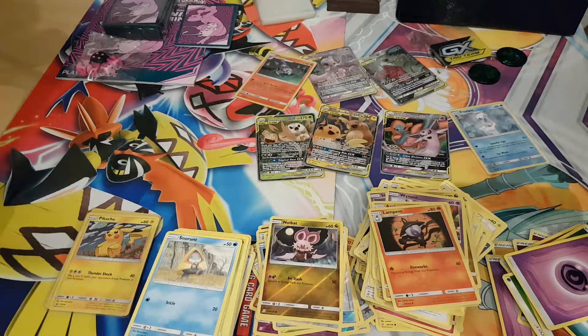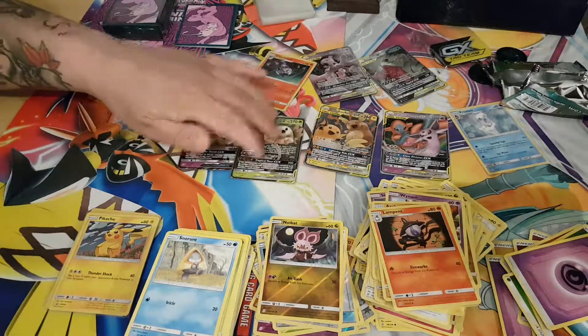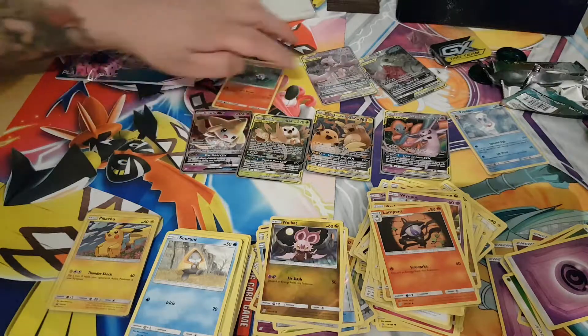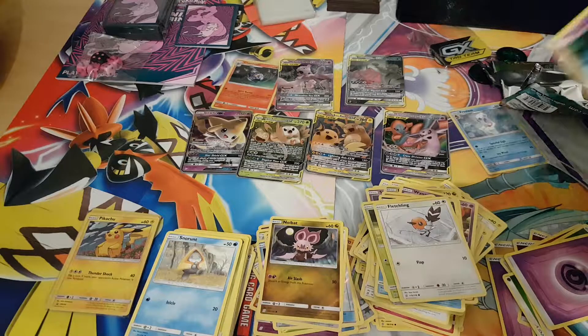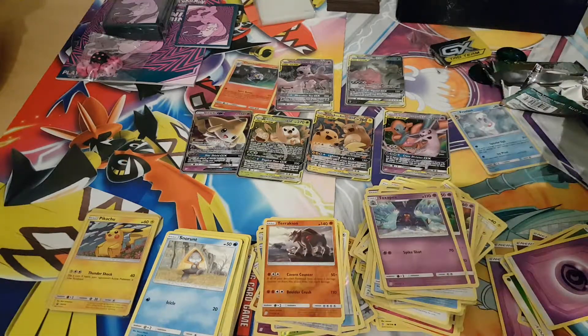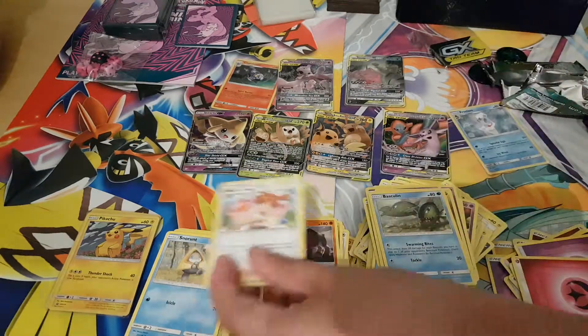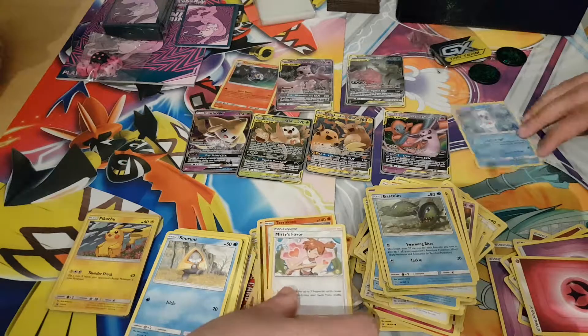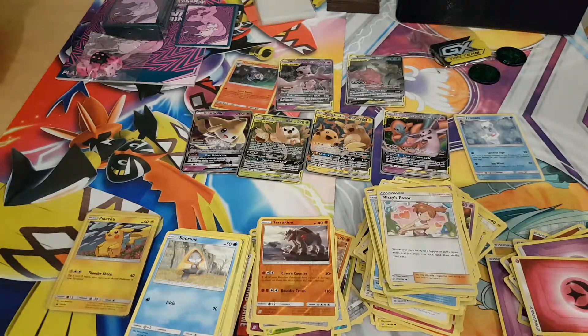Last pack. Green code. Finneon, Alolan Grimer, Karablast, Fletchling, Unnudge, Terrakion, Reverse, Toxapex, Fairy Energy, Dragonair, Baskolin, Amnistice, Favor. So let's go over the hits.